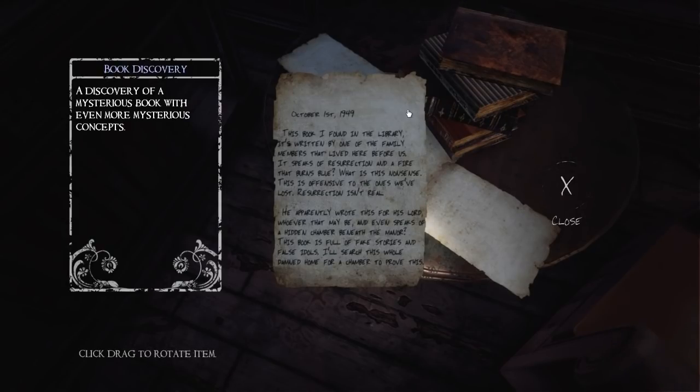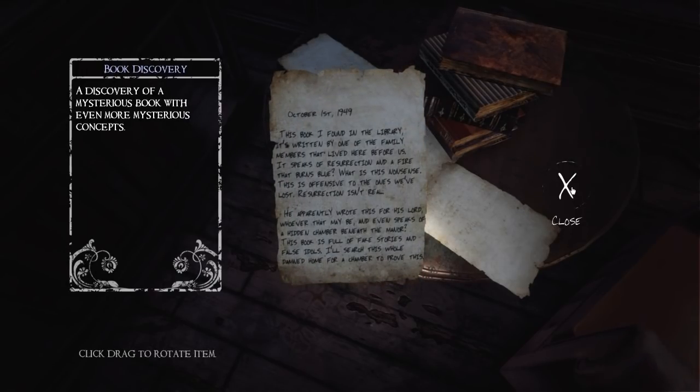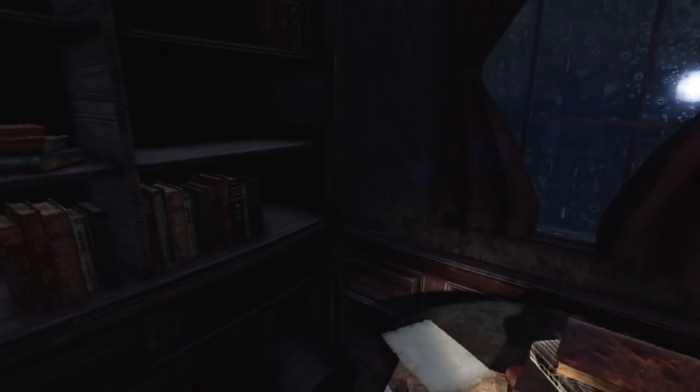A discovery of a mysterious book, it seems. 'This book I found in the library — it's written by one of the family members that lived here before us. It speaks of resurrection and a fire that burns blue? What is this nonsense? Resurrection isn't real. He apparently wrote this for his Lord, whoever that may be. It even speaks of a hidden chamber beneath the manor? I'll search this whole damned house for a chamber to prove this.' I guess I'll be following suit — I need to find this chamber, see if resurrection is possible. I need to find this spirit fire.